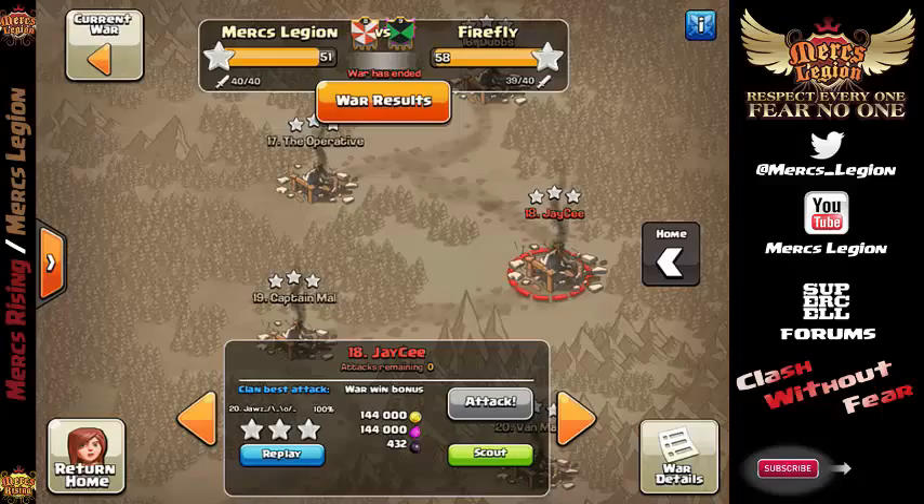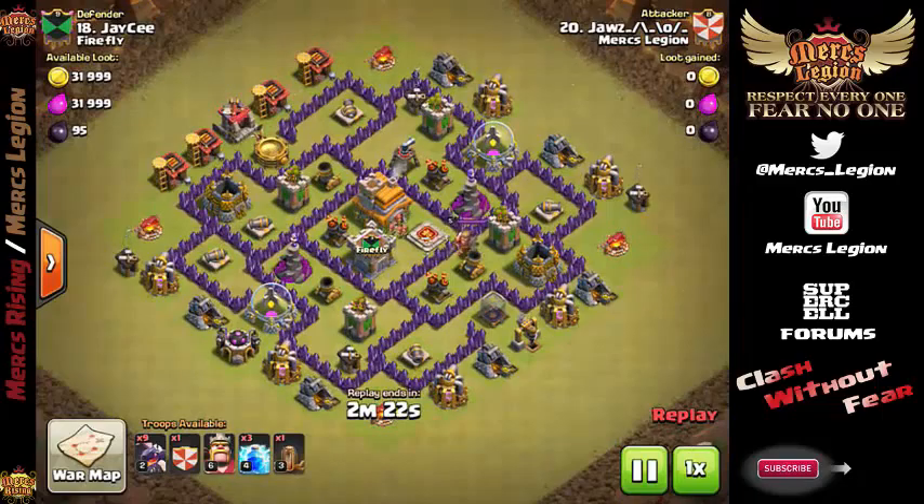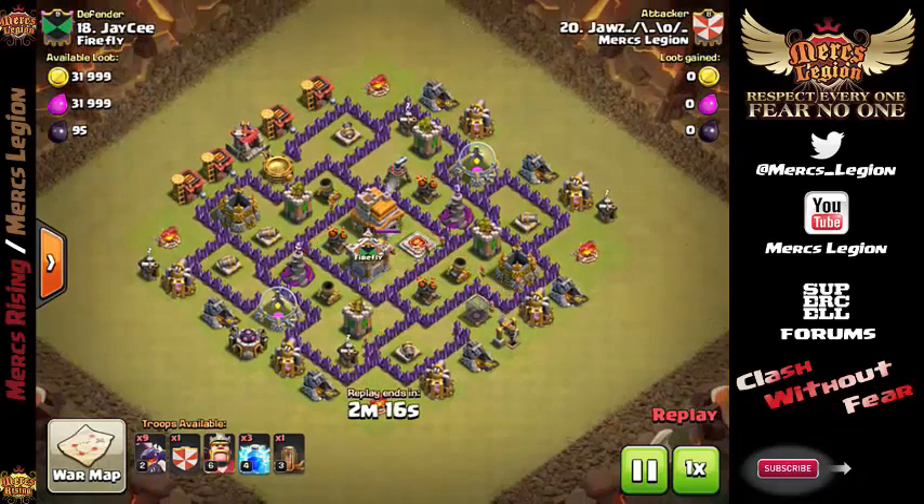Check this out. We're coming in here and we're going to start down here with some Town Hall 8s. We've got Jaws coming in fresh into Merc's Legion and already getting 6 fresh stars for Merc's Legion. It was awesome. I want to show you a pretty good Dragon attack here, folks.